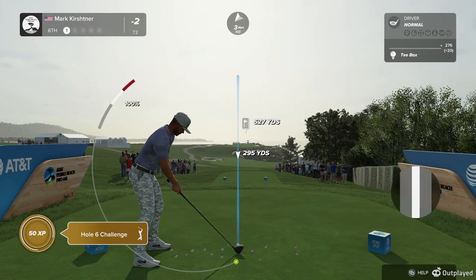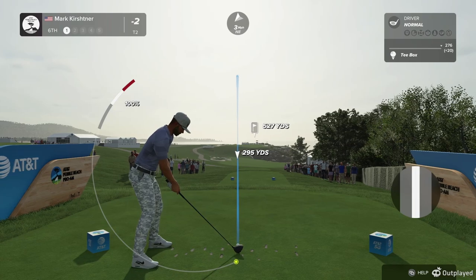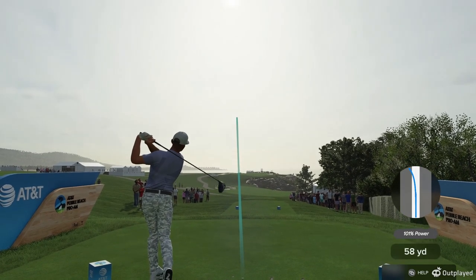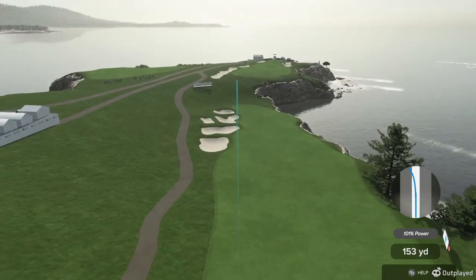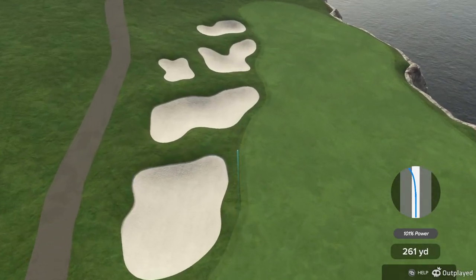The sixth hole here at Pebble Beach — it's a tale of two halves. A strong tee shot down the hill towards the ocean, and then the approach shot back up the hill. There's no doubt about it, Luke — this is just a spectacular par five. The beauty of it, though, is that you can mess it up in a hurry. This is a very difficult par five — don't make any bones about it.